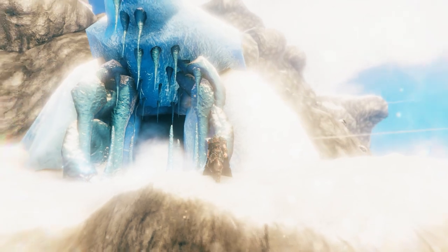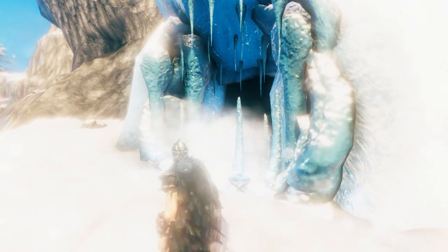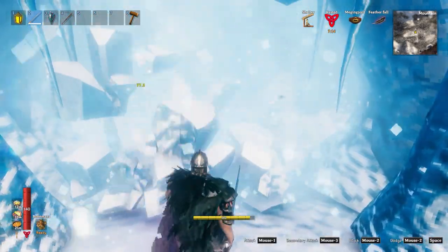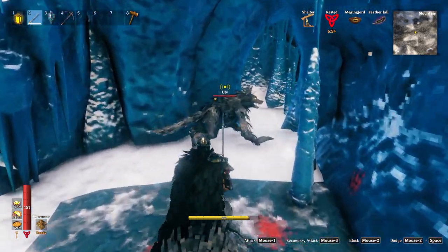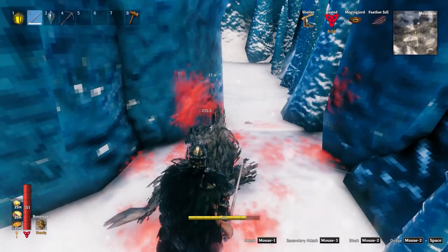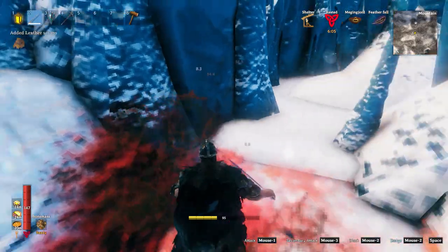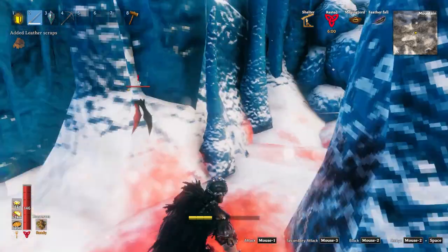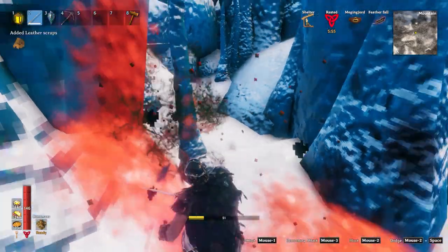We've made it to a frost cave - but it's not an ordinary frost cave. It is a howling cavern. It is a little different. We break this little ice door and move through. I brought the silver sword along because I knew we were going to come across a whole lot of Ulves, which are basically like werewolf-kind monsters. And these bats - they're one of the most squirrely and most annoying creatures in the entire game, maybe even worse than ticks, because they fly and they're really difficult to hit.